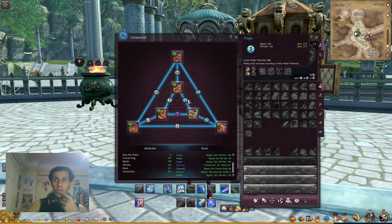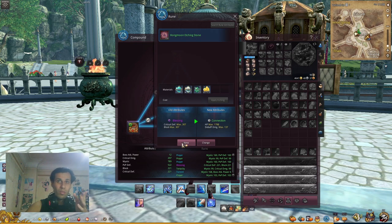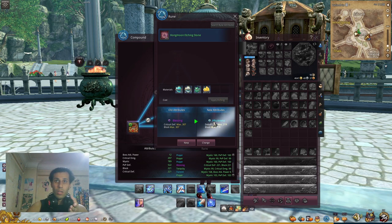Let's try changing one that has a suboptimal stat. I'll find something that gives critical defense and block — I need it for more damage output. To use a 101 moon etching stone it costs no gold, but higher stones cost some gold and materials. I'll apply the etching — I get HP and debuff damage. I don't like that, so I'll press keep. Next one: PVP attack power and HP — I'll press keep. Block and HP — I'll press keep. Debuff and block — I'll press keep.